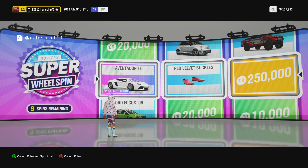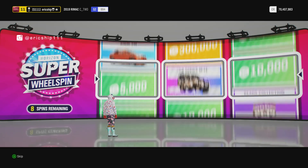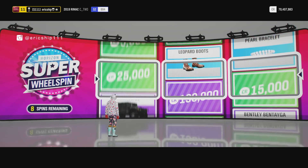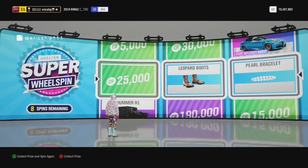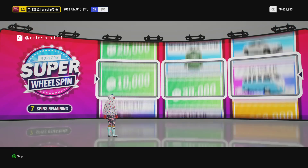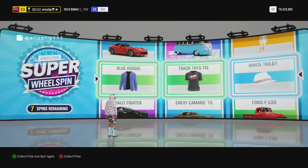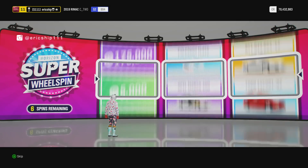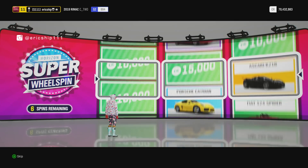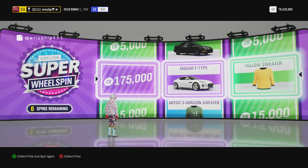Probably not going to wear them, but $250,000 - fantastic. Here we go with the 11th spin now. That is exactly what I like to see. 12th spin - give me something good, I would love just a super rare car. Are you kidding me, man? All three clothing items. I seriously believe I have these clothing items already. There's no way I don't have a normal extreme t-shirt. 175,000 - Jaguar F-Type, not bad. But of course there's the yellow sweater, which is definitely not needed.